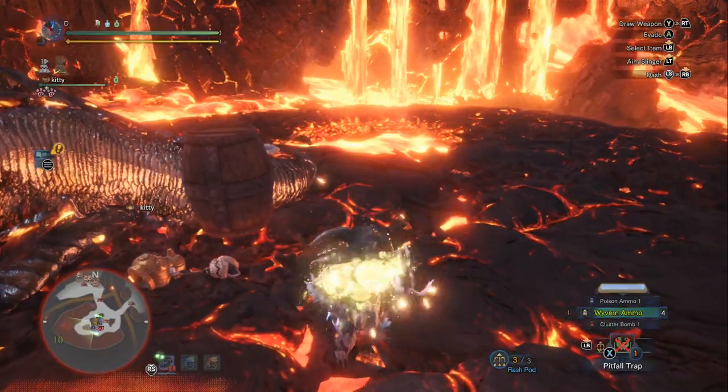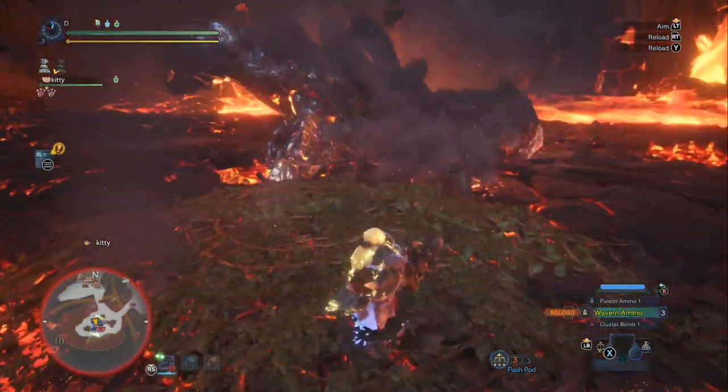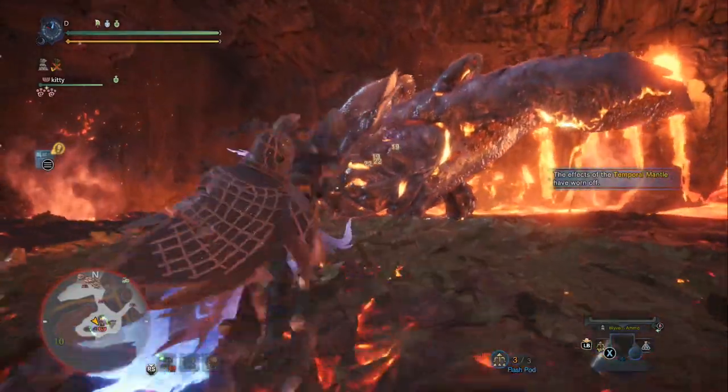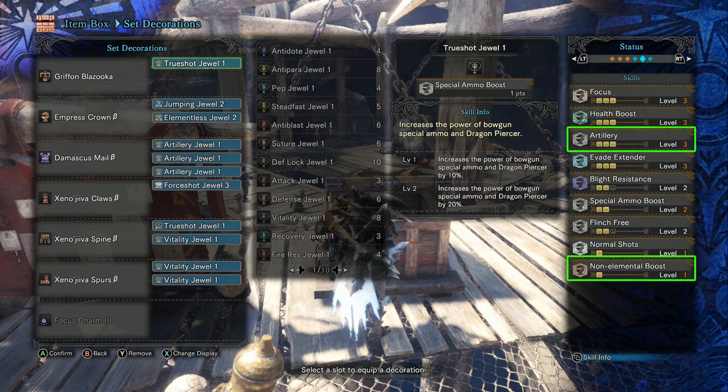You'll get about 12 to 14 shots of Wyvern ammo and you'll be mixing in the Wyvern Snipe special ammo as you go. The two of them combined are where all your damage comes from — you're not going to be getting a lot of damage from normal or pierce shots unless you're fighting a monster with a really long body. Spare Shot is top priority. After that, artillery and non-elemental boost are where you get most of your extra damage, particularly artillery, which really affects the Wyvern ammo. Make sure you get all three levels of artillery. If you don't have three decorations, you can swap to just using a charm. You don't have to have Focus on this build, but artillery three is essential.